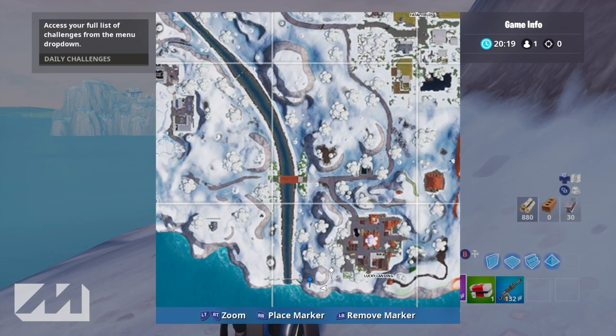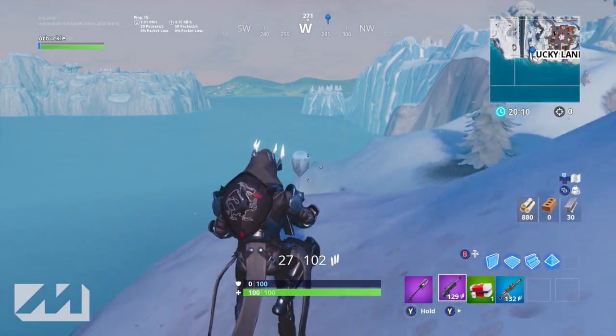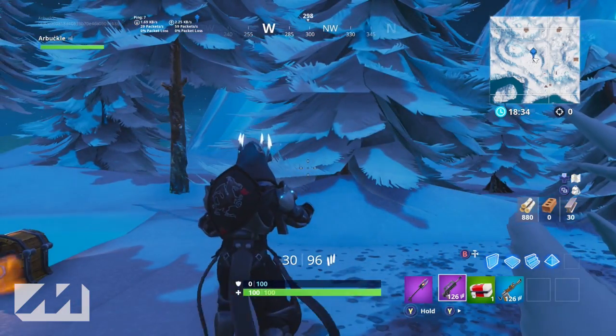The fourth balloon is located just southwest of Lucky Landing, next to the river. If you go to the very bottom portion of the map, southwest of Lucky Landing, there is a little mountain. The balloon is located on the very end of the mountain — this small hill. If you come to the back end, you'll be able to see this balloon from the river down there. Pop it and that is your fourth balloon.